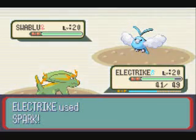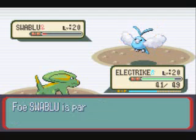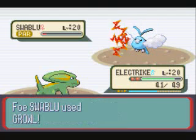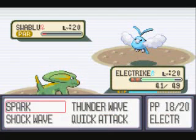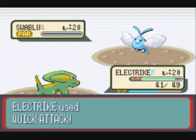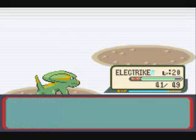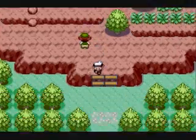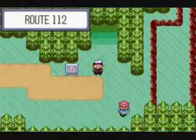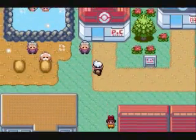Swablu — I'll use Spark on it. Yeah, I figured that wouldn't be a one-hit KO, but at least I paralyzed it. It only uses Growl so it's pointless. It got paralyzed and just used Growl — I'll use Quick Attack to finish it off. There goes Swablu. We're on Route 112, nearing the end. We're in Lavaridge Town. See you next time on the Pokemon walkthrough.